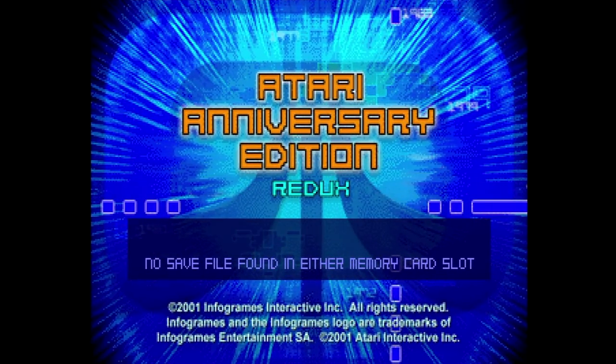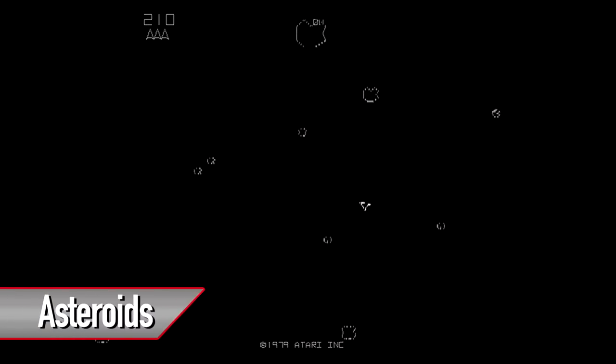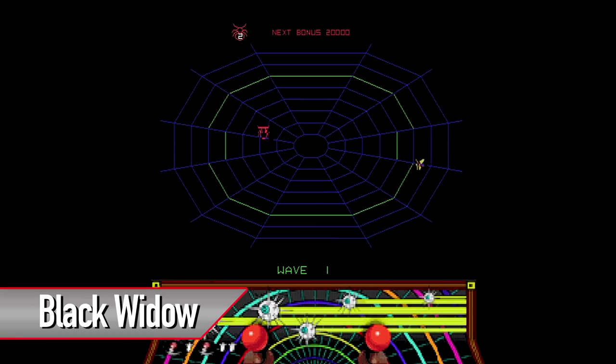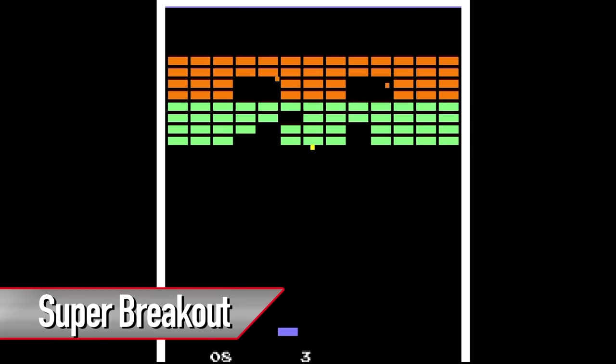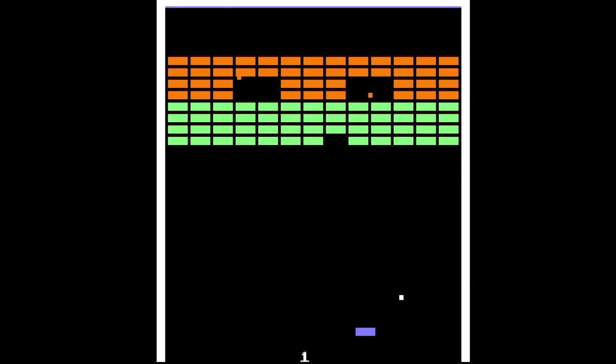Here's Atari Anniversary Edition Redux for the PlayStation. This game was also released on the Dreamcast and PC, but the PlayStation is a superior version in terms of games since it has more. This disc has 12 games from the early Atari days: Asteroids, Asteroids Deluxe, Battlezone, Black Widow, Centipede, Gravitar, Missile Command, Pong, Space Duel, Super Breakout, Tempest, and Warlords. This is a cool compilation because games in those days were all about lasting as long as you can and getting your initials on the high score list.